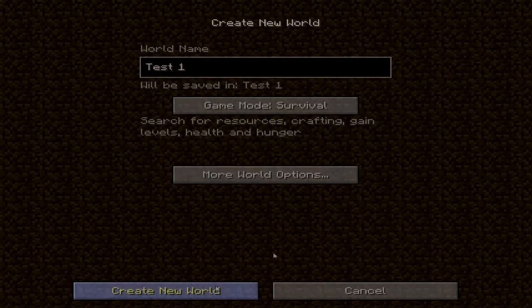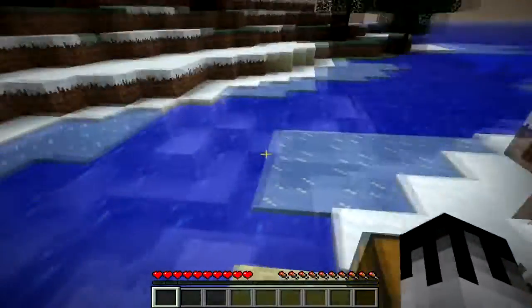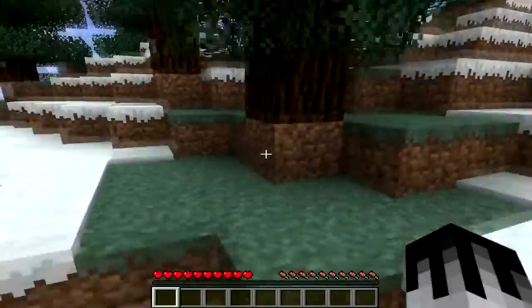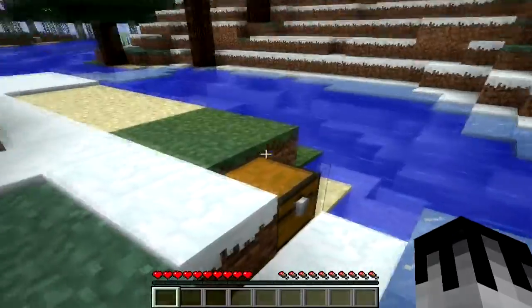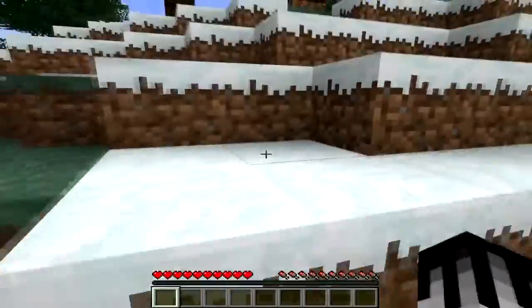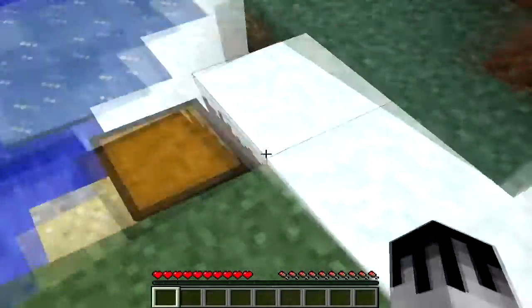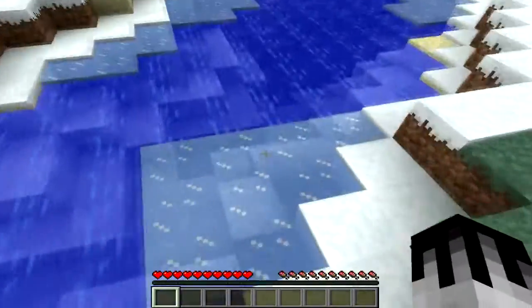If I just click done and create a new world, it'll generate the world. This is the bonus chest feature. Basically, if you're a bit new to Minecraft and you don't know what to do — Minecraft sells a lot of copies every day and I'm assuming a lot of people don't know what they're doing — this is to help out beginners.